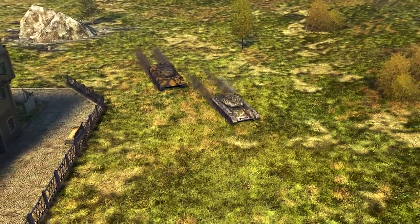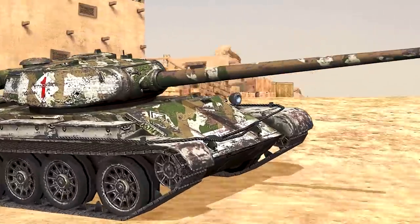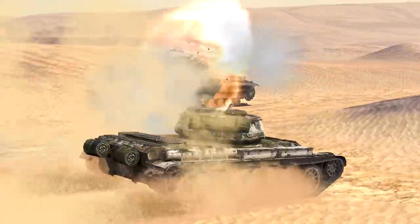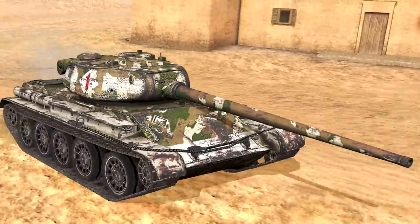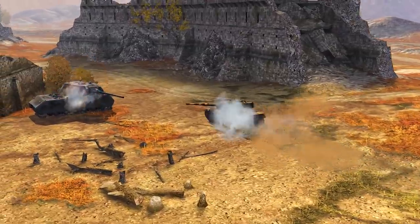The update brings two new legendary camouflages to the game: Origin for the T-54 first prototype, a Soviet Tier 8 premium vehicle, and Wild for the Leopard 1, a German Tier 10 vehicle.